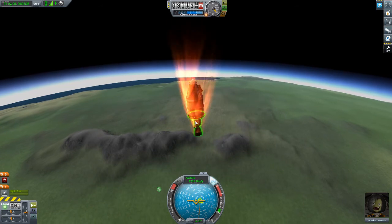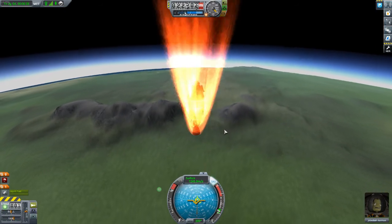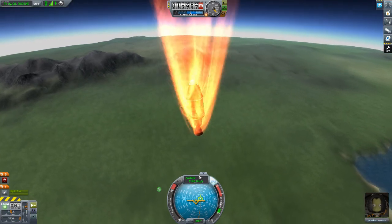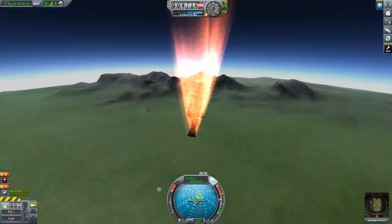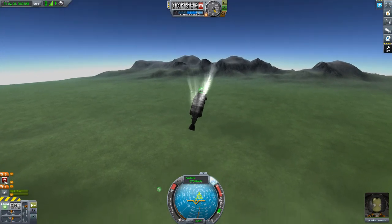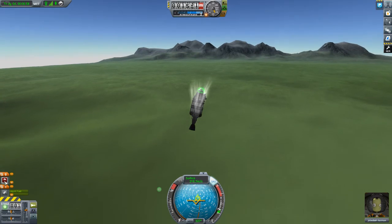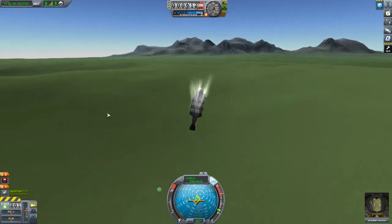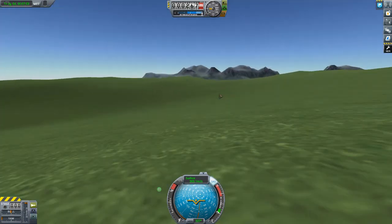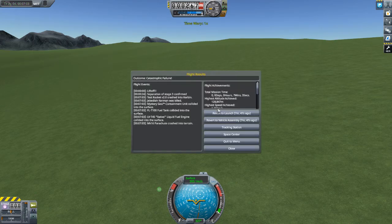Actually starting on fire now - atmosphere causing friction which heats us and slows us down. Getting a little unstable. Waiting for the parachute indicator to not be red. Unfortunately the parachute never shows safe to open - probably traveling too quickly. Crash landing. Reverting to launch.